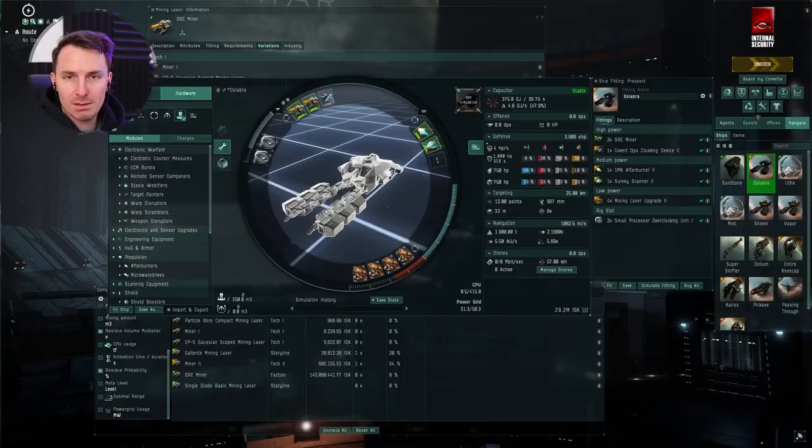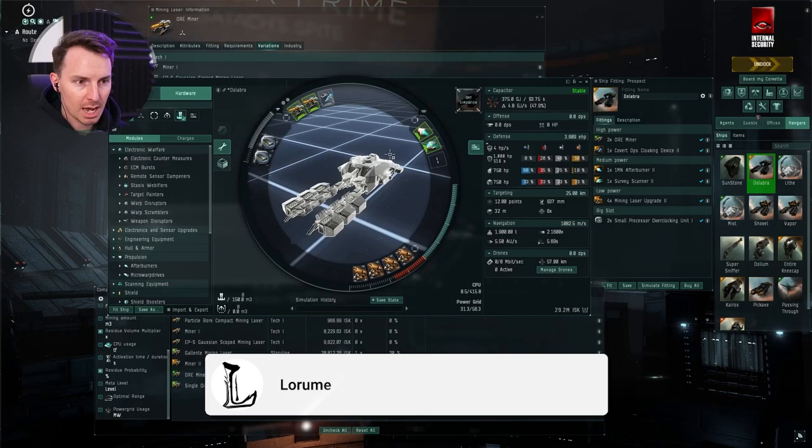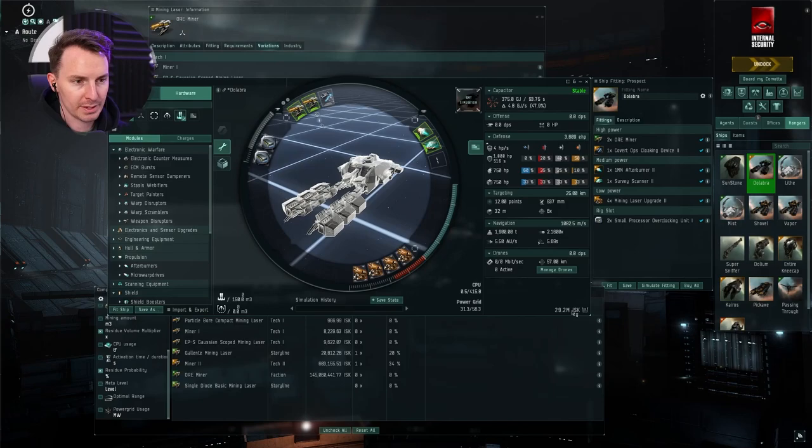This is it — the Prospect, the excellent stealthy lad. We're going to show you exactly what you need here. From the top, the total fit cost, if you use Miner IIs, is about 30 million. So not too pricey at all. It's a great ship.